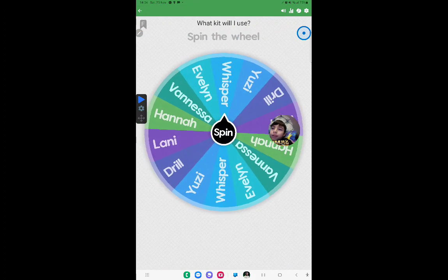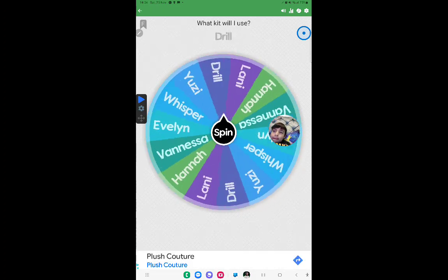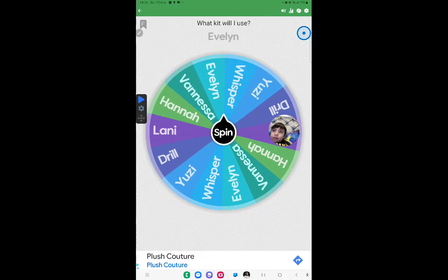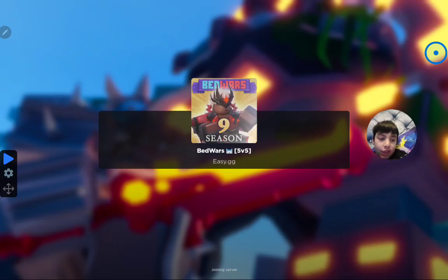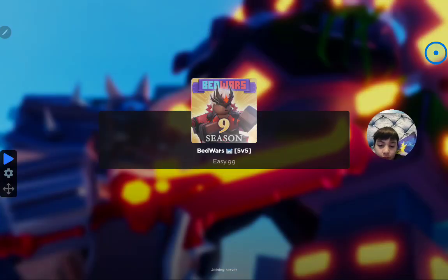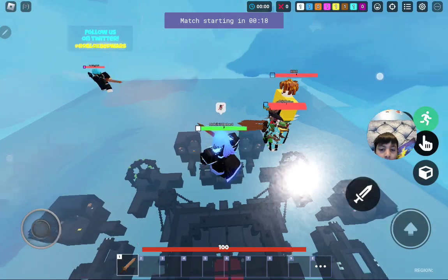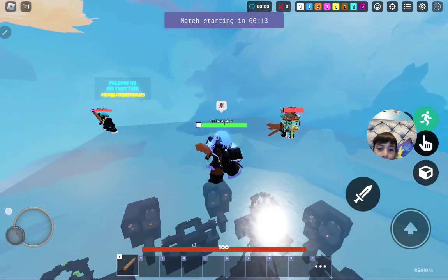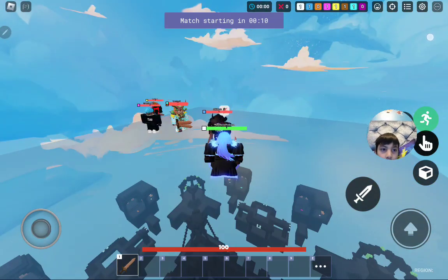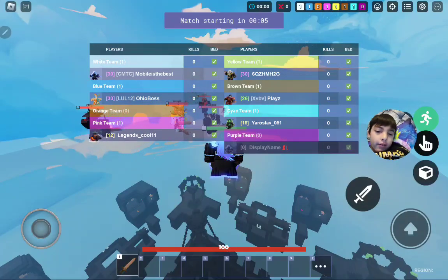First round, let's see what we get — and we get Evelyn! All right, first game Evelyn, let's go. We're getting into the game. We end up in the match and we got the kid skin — wow, that's nice. I've never used the kid skin but it's pretty nice, not bad.